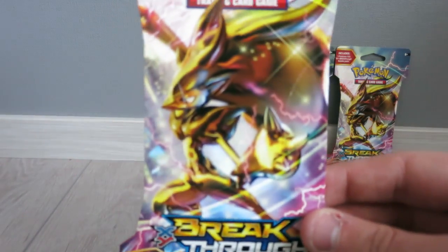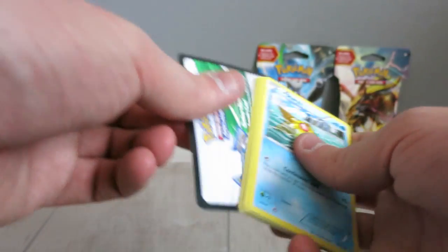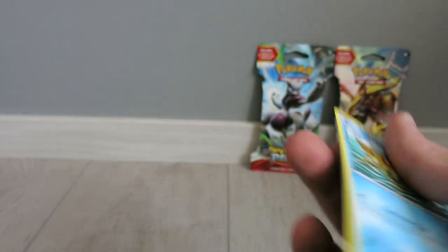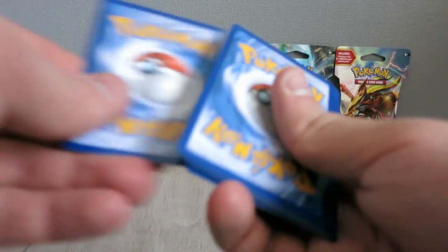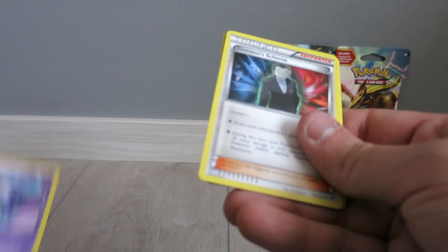Those packs need one — I think they have one but okay. There's the code card again, Staryu on the front, and we do three packs on the back. The Buddy-Buddy Rescue, Kirlia...